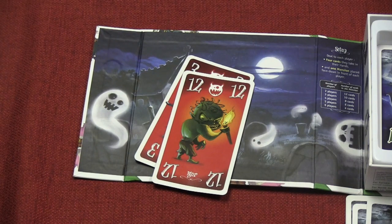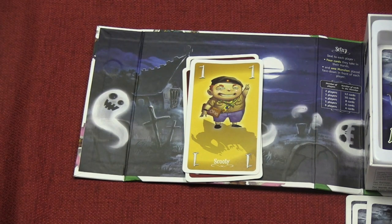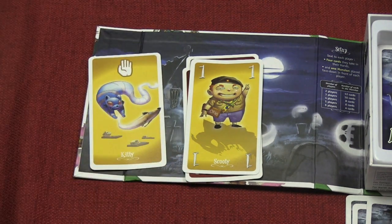On a 12, I can only play a 12. Or I can play someone who's not afraid of ghosts, like Scooty. He can be played on top of anything — 1 all the way up to 14. You can play Scooty on top of it, so he basically resets the numbers when you play him. Or you can play a kitty, which will pass your turn.